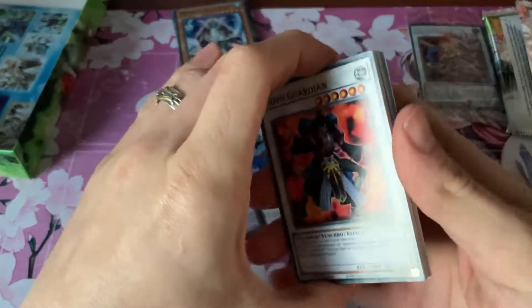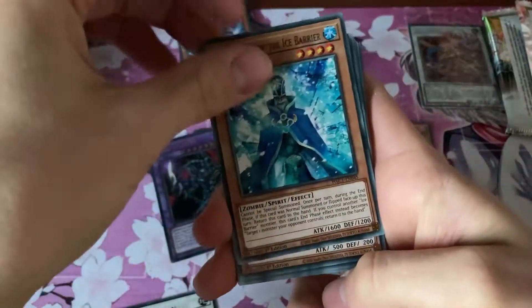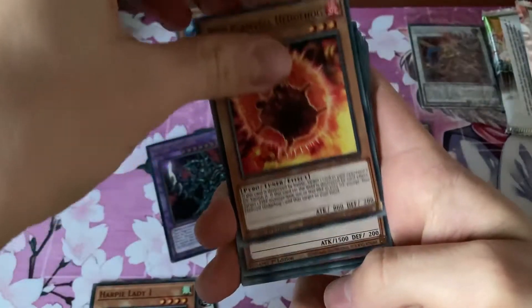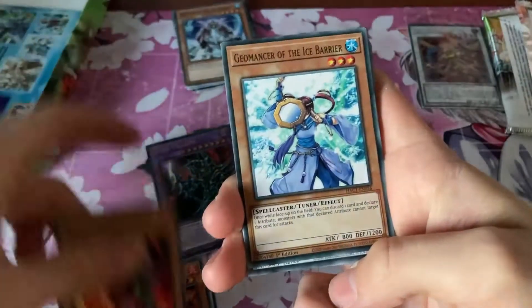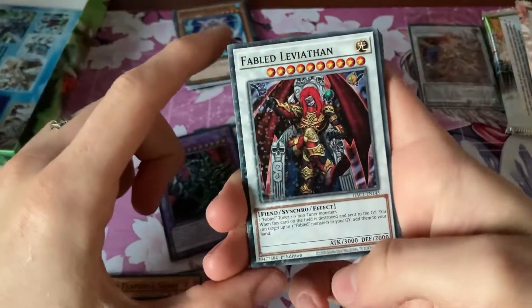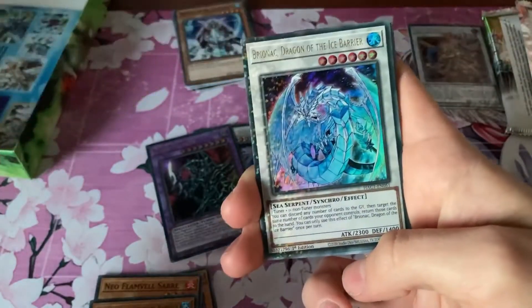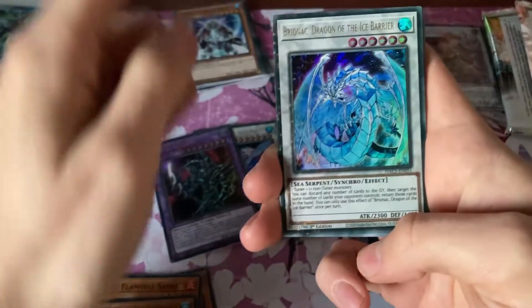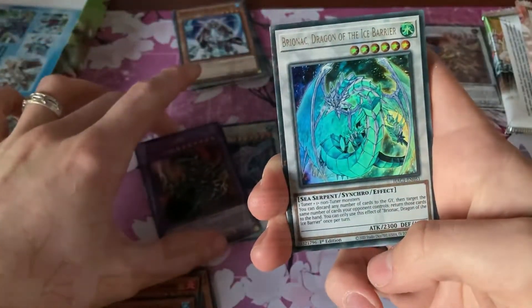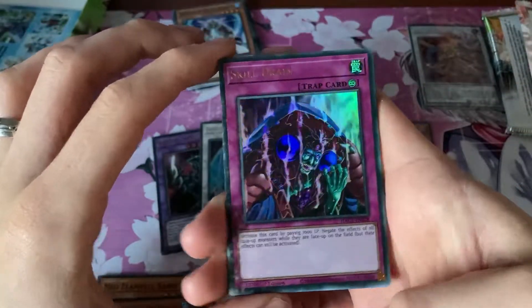On to the last pack. Hopefully it's something good. Maybe we'll get even better cards than this last pack. So there's our common shiny - it's nice to give the common a bit of love. Oh that's cool, we got another Dragon of the Ice Bearers. I believe this one goes with the other one. And we're gonna get... oh we got Skill Drain!